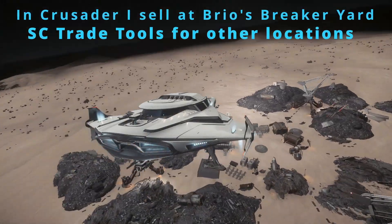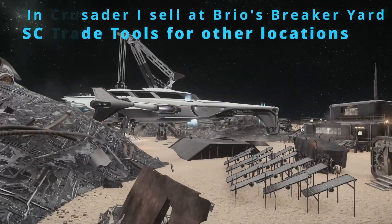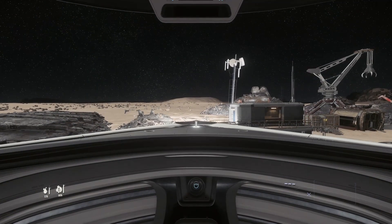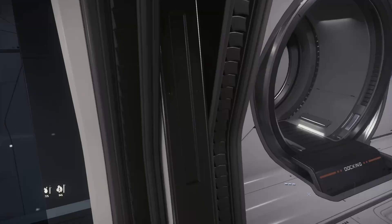This is Brio's Breaker Yard on Daymar, one of the places nearest Crusader to sell. There are other places, both space stations and surface locations, and some are less popular than others. Microtech and ArcCorp both offer similar missions and landing spots, but my home is in Crusader.